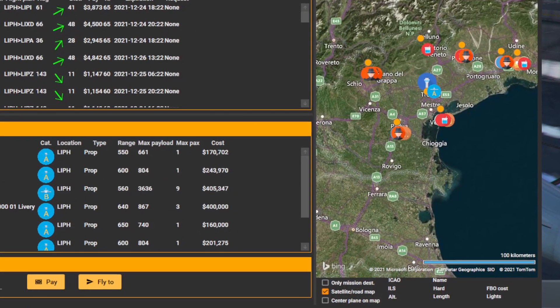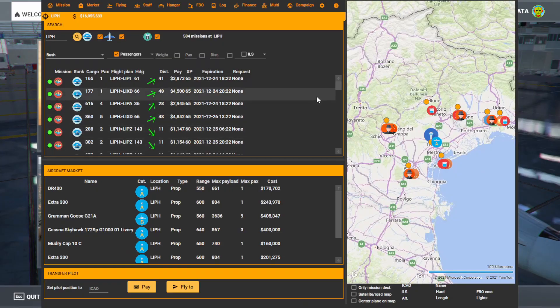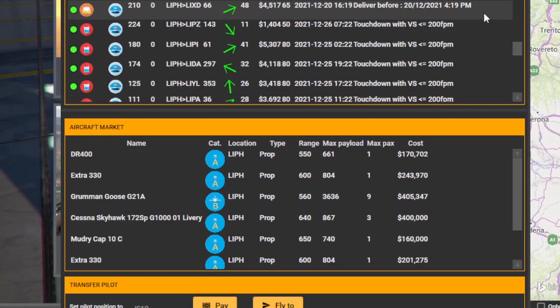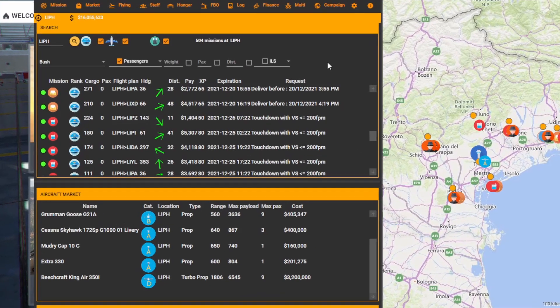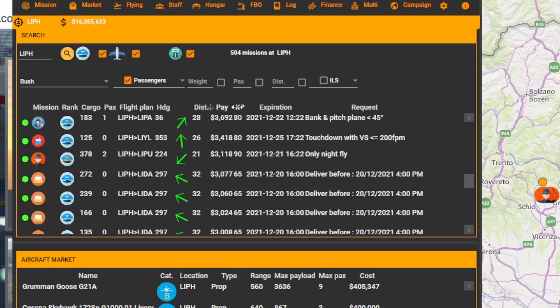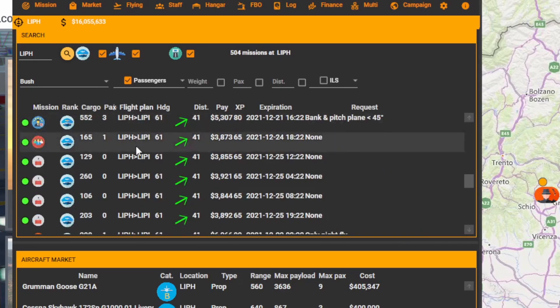The map can be switched to and from satellite mode using the checkbox down here. On the left is the mission list, where you can see the missions available from the pilot's location. You can change the location anytime you are not flying by typing in the ICAO code of the airport you want. The missions can be organized in a variety of ways, including by mission type, by highest to lowest paying, by the amount of XP given, and by alphabetical order.